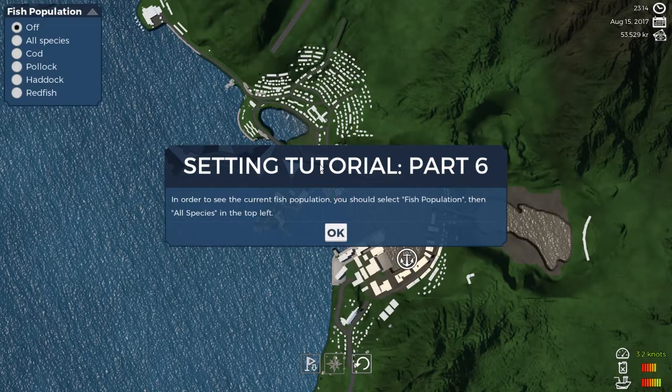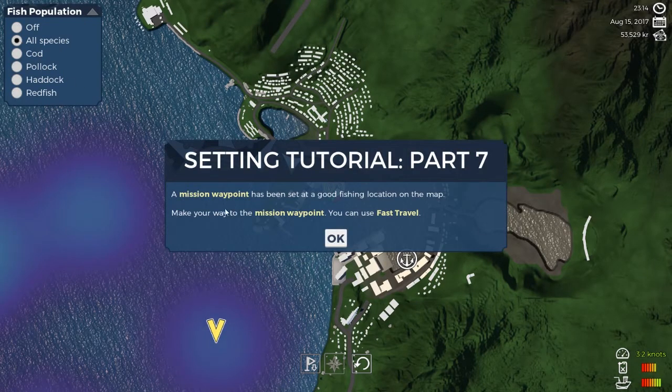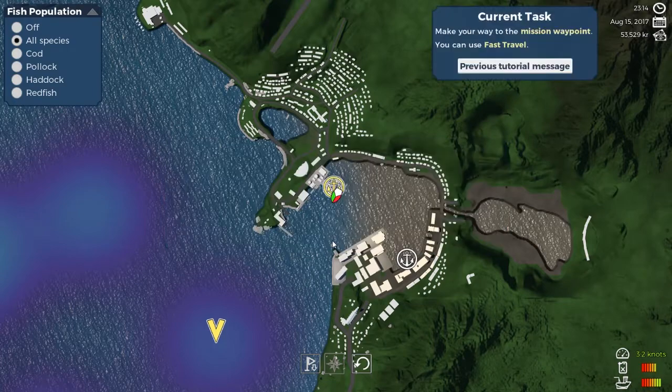Part 6: in order to see the current fish population, you should select FISH POPULATION and then ALL SPECIES. A mission waypoint has been set for a good fishing location on the map. Make your way to the mission waypoint — you can use fast travel. One waypoint there and one there, and then we will fast travel.